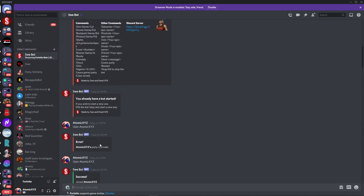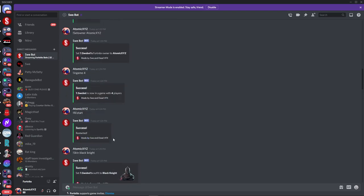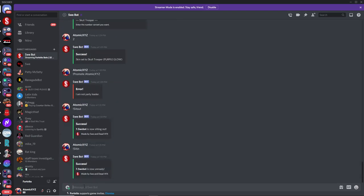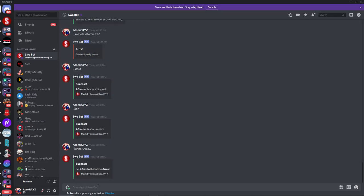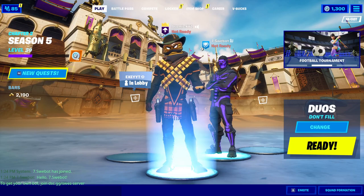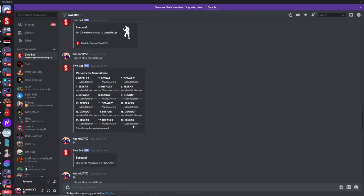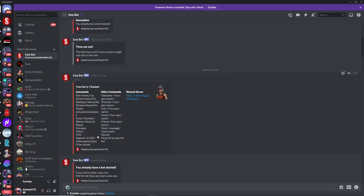There is also a banner command. You have to find the exact banner ID because names don't always work, though you can try using names. I'll use one called 'Arrow' just as an example. I'm not sure if it actually changed, but if you find a banner you want — like the Epic Games banner — you can use it if you can find the ID.